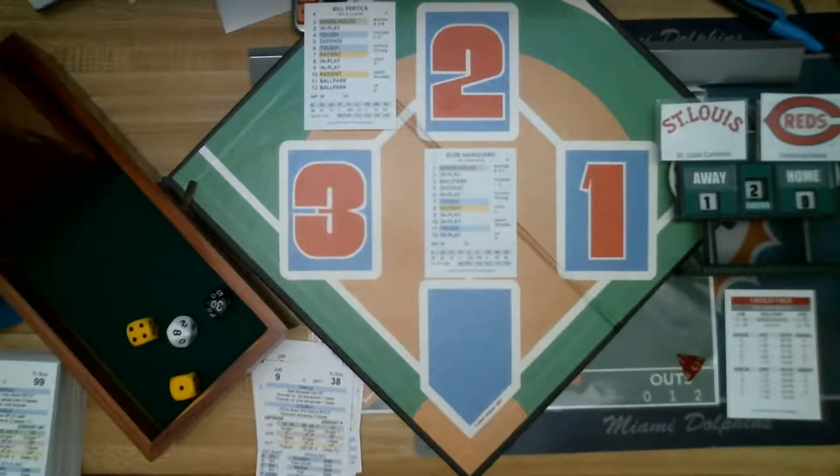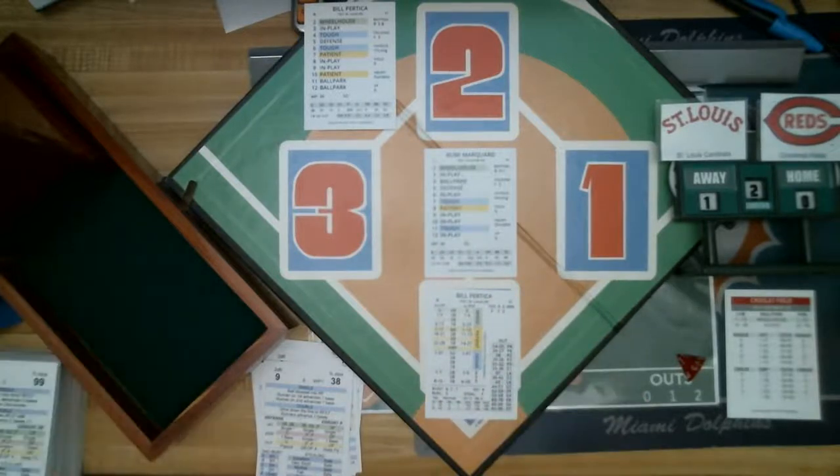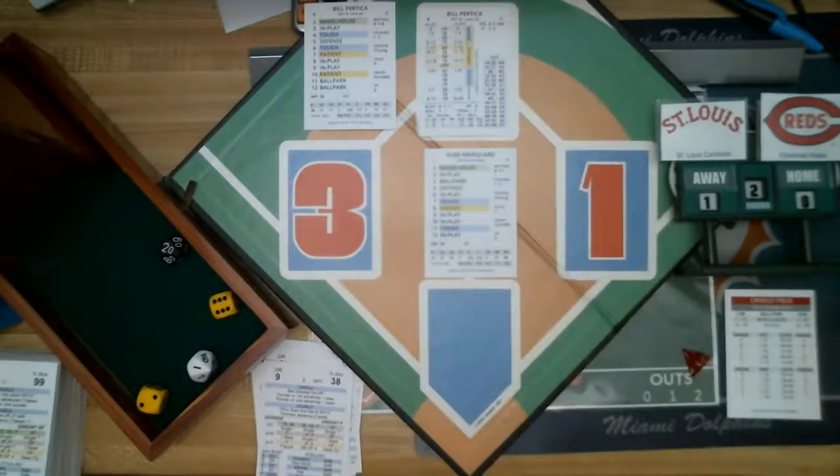That brings up Bill Pertica, the pitcher for St. Louis. Bears Den 007 asks if the 007 is because he's a James Bond fan — I'm a huge one as well. Two outs — Pertica's roll: 8, patient, 21. That is a double for Bill Pertica, the pitcher! A two-out double. He goes to second base and holds there.